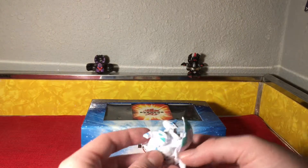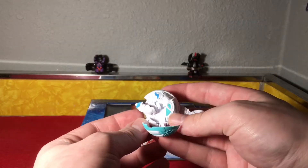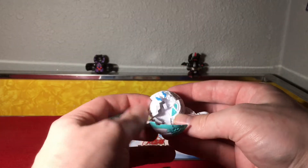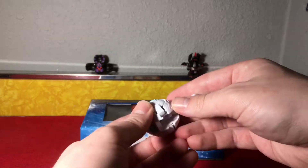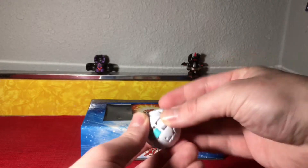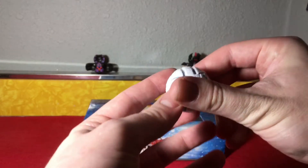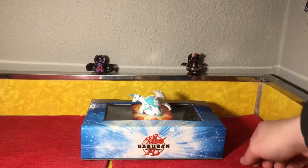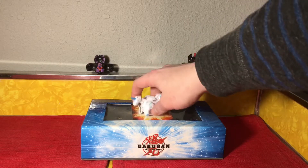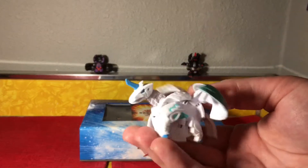Now to close him up, his back legs and front legs press down together, then you press his tail down, close one wing, close the other wing, and then just close his head — bam, all closed up, real simple. Pop him open again — pretty sick looking Bakugan. I'm not even much of a Haos fan, but what they've done with Haos this time around just looks so good.